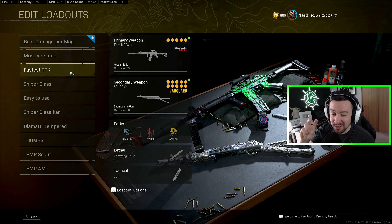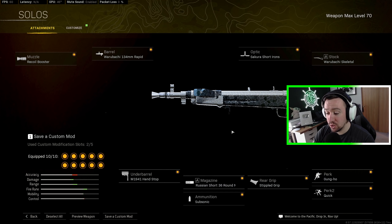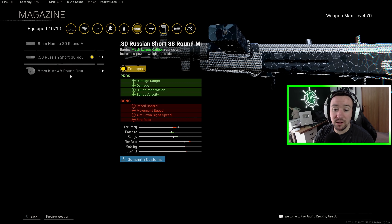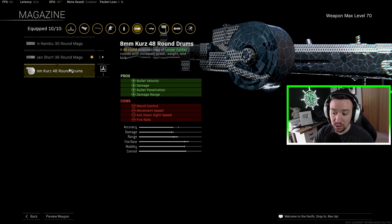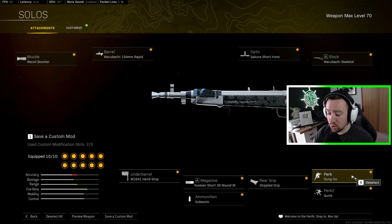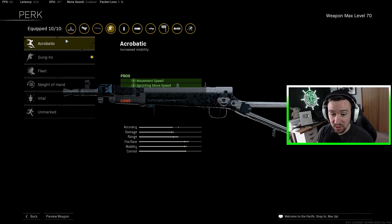Next I have the fastest time-to-kill class, specifically with the Type 100. This is the fastest TTK SMG and it's absolutely ridiculous. The Rapid Barrel and the 36-round mag is what does that, although the 48-round still has a very good TTK, just not quite as good as the 36. The mobility of this gun is average at best, and it has a wobbly recoil rather than a vertical one. Gung-Ho is your best bet because it eliminates sprint-to-fire. You could also go Sleight of Hand if you want to use this in trios or quads with the 36-round, or go Acrobatic for better movement speed.